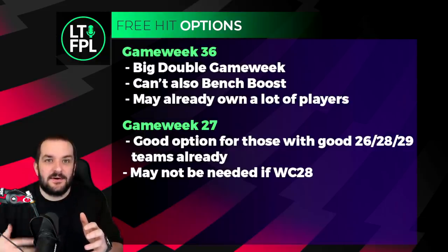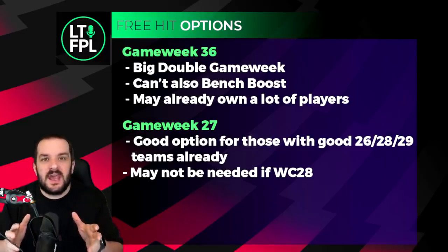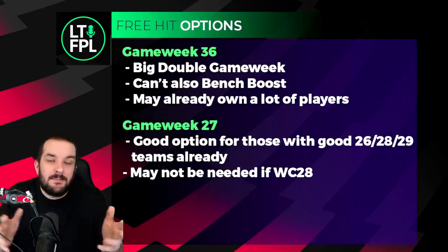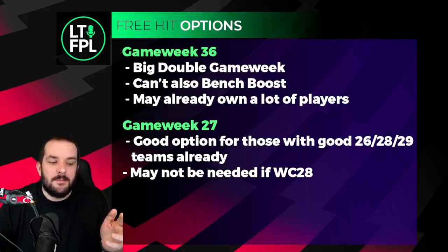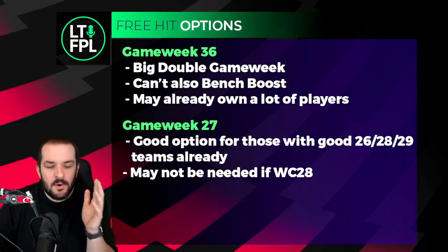The big downside to using your free hit in GW36 is you can't use another chip. If you're thinking about wild carding after GW30, you're probably looking to bench boost in GW36, and therefore you can't use your free hit there. There's been a tendency recently to save chips, and for good reason with lots of games to rearrange. But at some point you have to use them. If you're planning a wild card after GW30 and bench boost in 36, you should think about when to use your two free hits - one probably in GW33 and another somewhere between GW31 and 37.